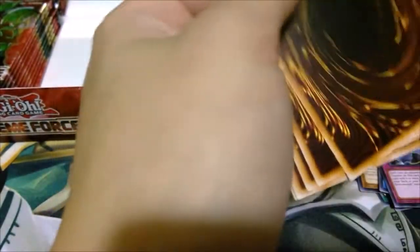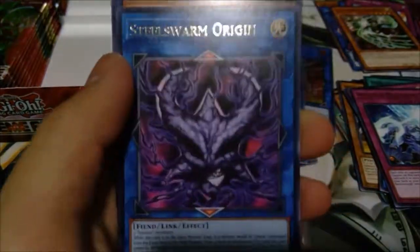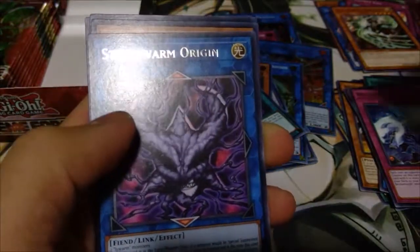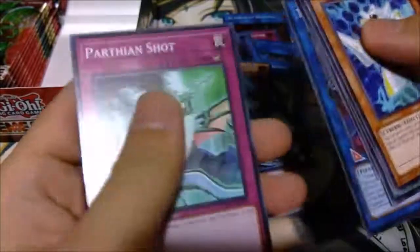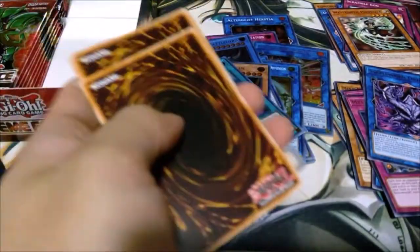So 3rd pack. Maybe super — downbeat, yep. Sorry, my camera has a weird angle and it's hard for me to read through it. Steel Swarm Origin. Parthena Shot — ugh, triggered. Alright, baby secret! Skull Deed! I wanna get Skull Deed — I want this box to be godly.